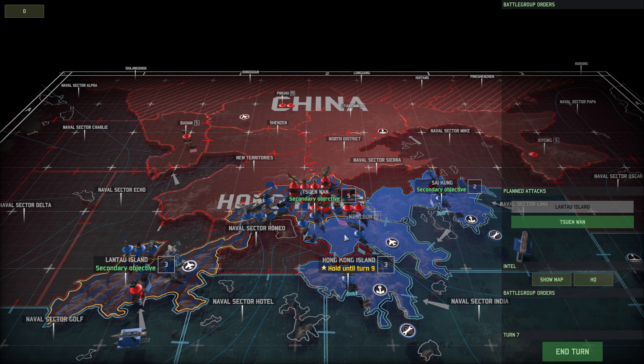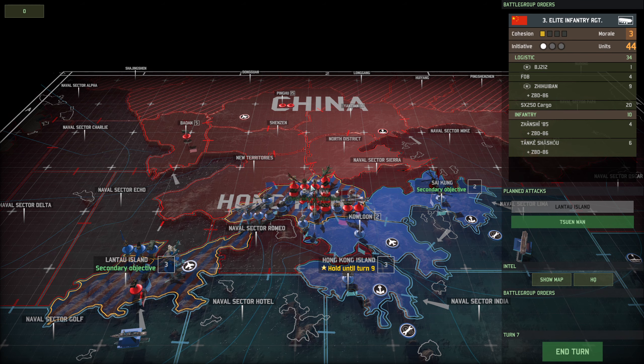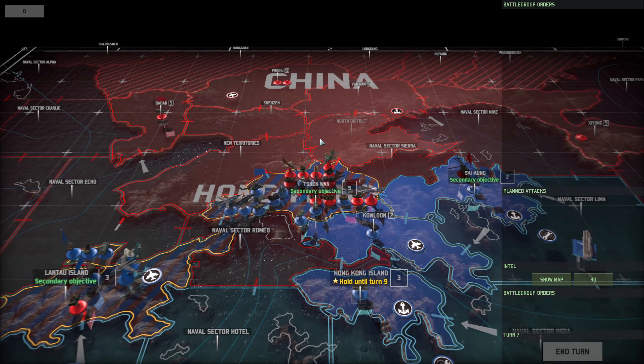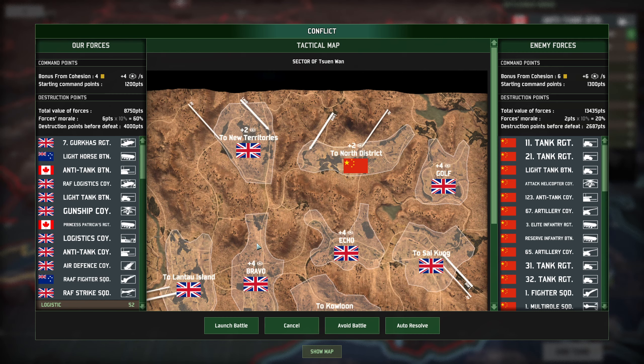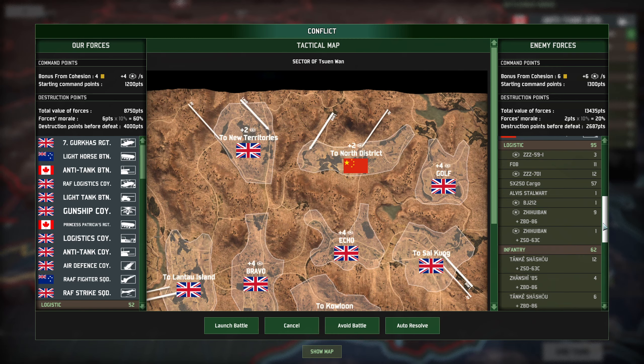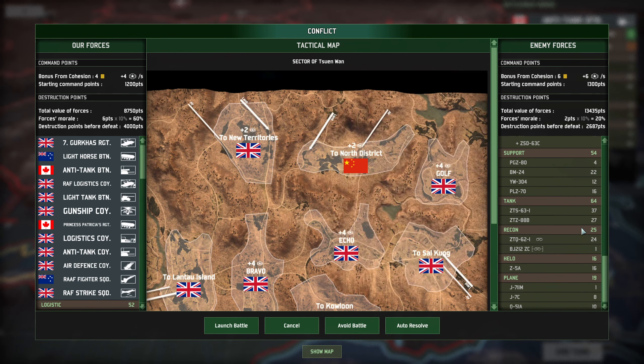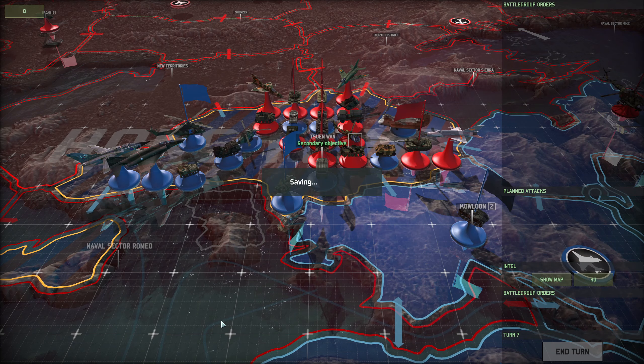I either pull everything back to Kowloon — that would be a good place to hold — however, I'd be opening up Lantu Island to reinforcements. So I fear I may have to do this fight and just hope I can hold off the enemy forces. The issue being their excessive amount of tanks — 64 of them. Screw it, let's do it.